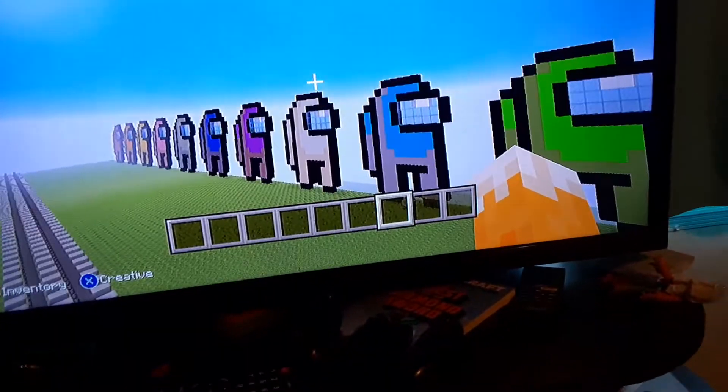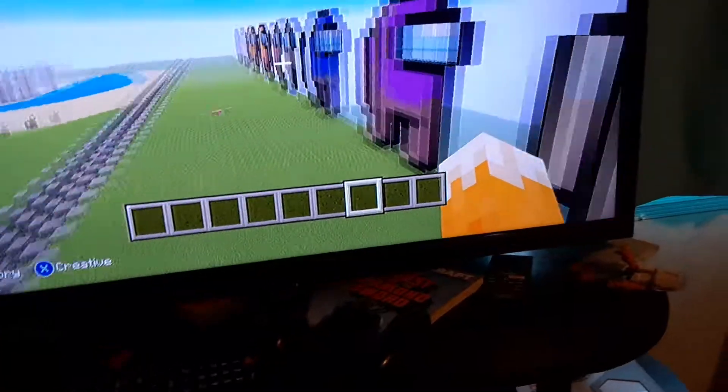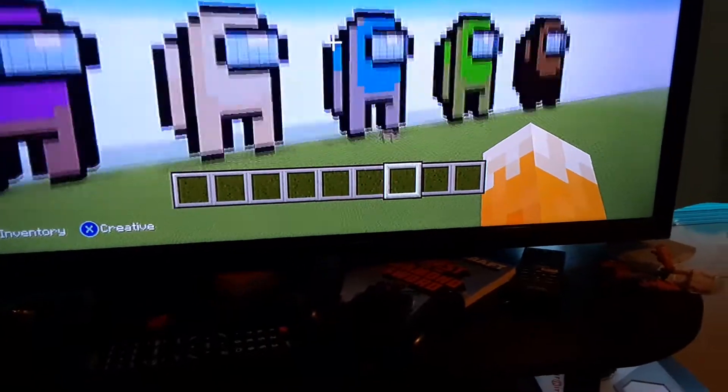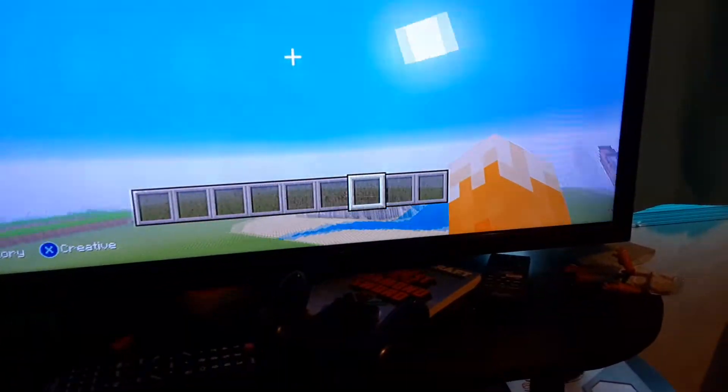Some of them look like they're actual characters, some of them don't — like the purple, blue, and light blue or cyan ones. Some of them just don't look right.